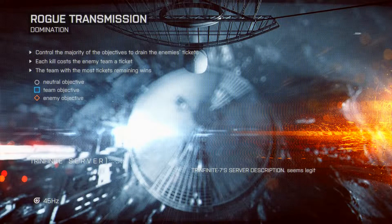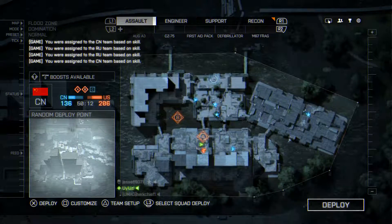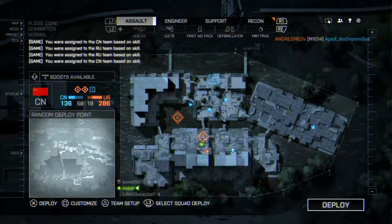Rogue Transmission is probably the best one to learn on. We'll go with Rogue Transmission — I'll probably get my ass kicked on High Nam Resort. Like I said before, this is probably gonna take a minute to load up. I'll cut this out and then come back when the game has started.